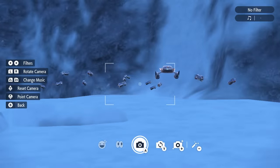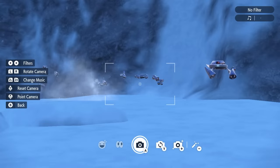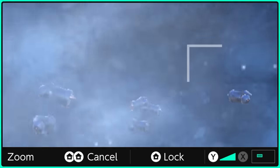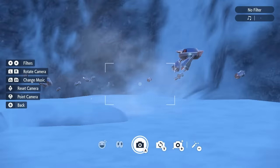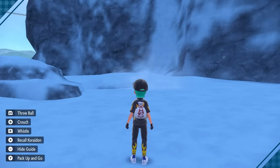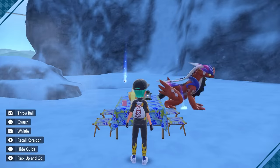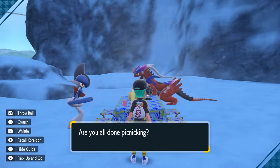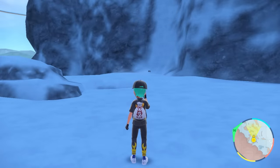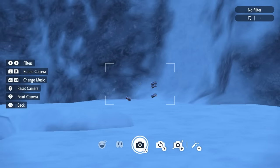Now we will be using the picnic method for despawning and respawning the Beldums you're going to see. You're also going to get a selection of Metangs when you set up the sandwich. We have dropped the save so if we don't get the shiny in the 30 minutes we can reset our game, come back to this point, set the same sandwich powers up again so we're not wasting resources, and start the process until we do get the shiny.